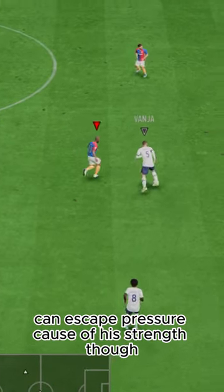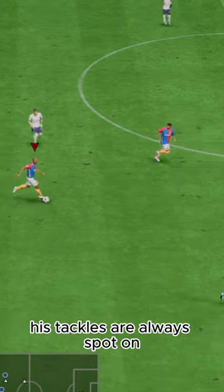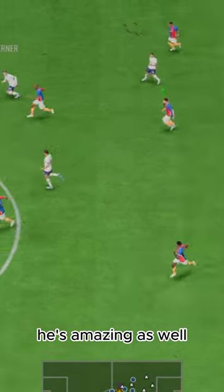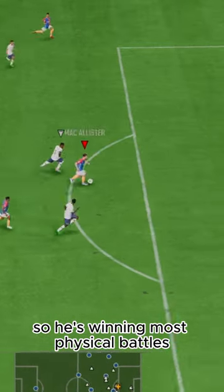He can escape pressure because of his strength, though. Defensively, he's a monster — gets so many interceptions, his tackles are always spot-on, and great positioning too. Physicality-wise, he's amazing as well. He's 6'4" with almost max strength and aggression, so he's winning most physical battles.